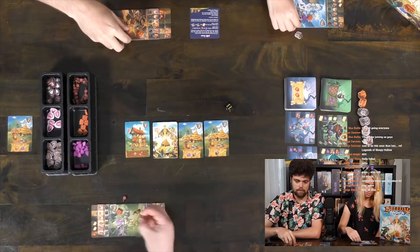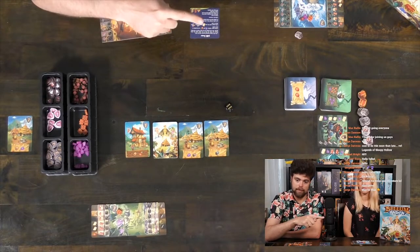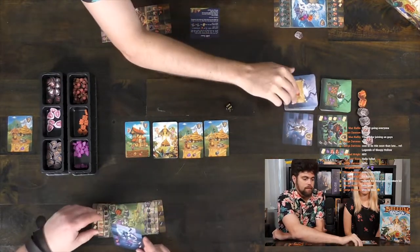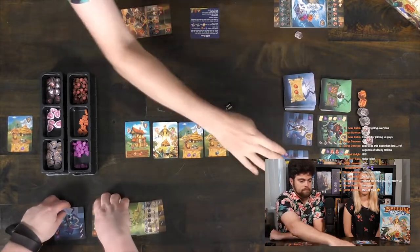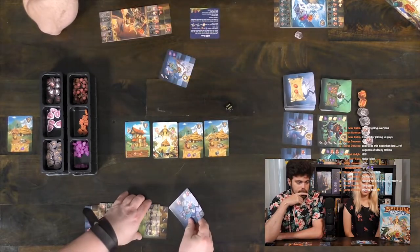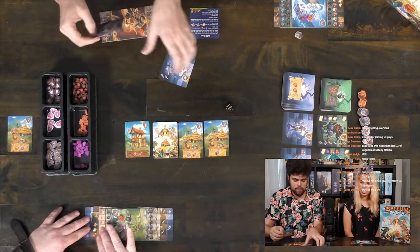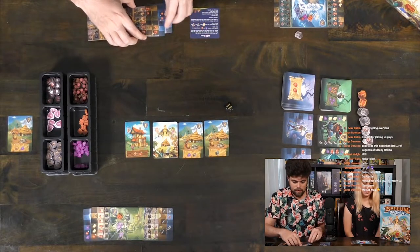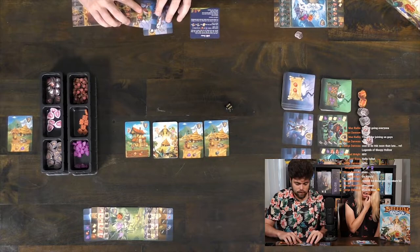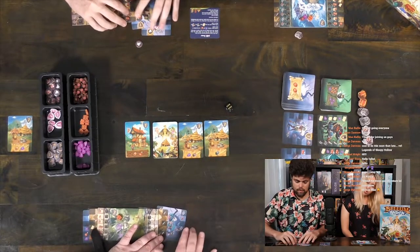I'm going to spend all of my food — how many do you have? Four, me too. You can get one from the top of the deck if you don't like those — those are good ones. I like these. I can't afford anything, so I pass. These gave me a shield and a reroll token.